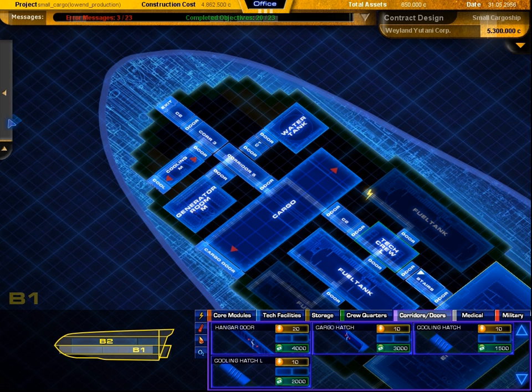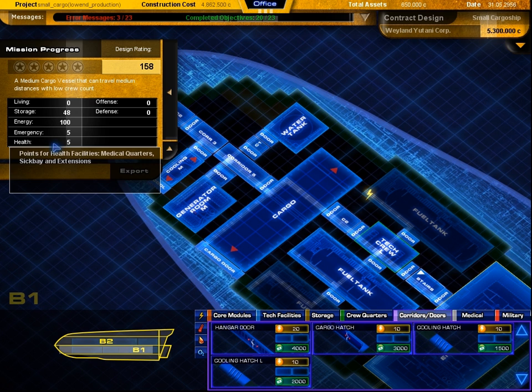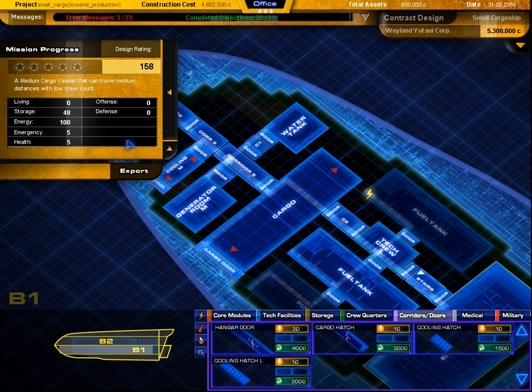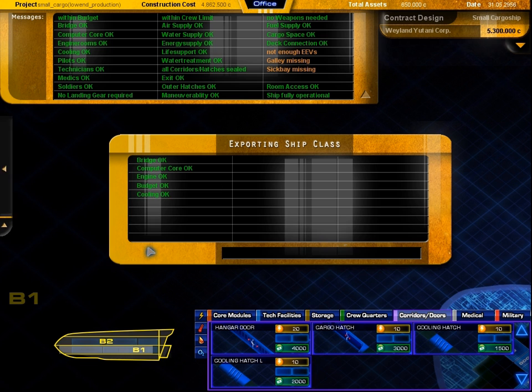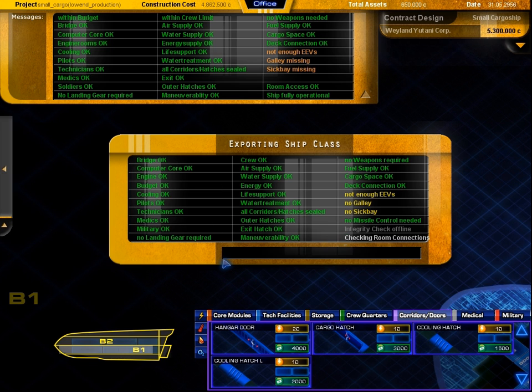The mission menu shows your design rating and its details. If you are satisfied with the results and there are no critical error messages left, export your design into a ship class and try out crew management.